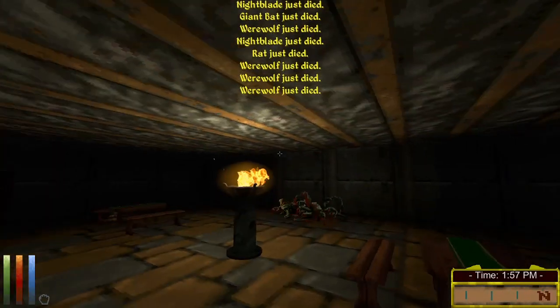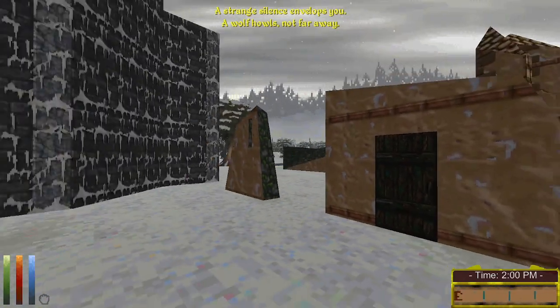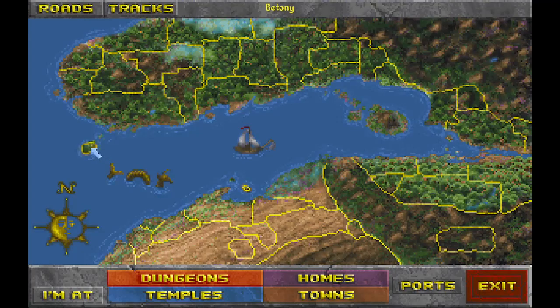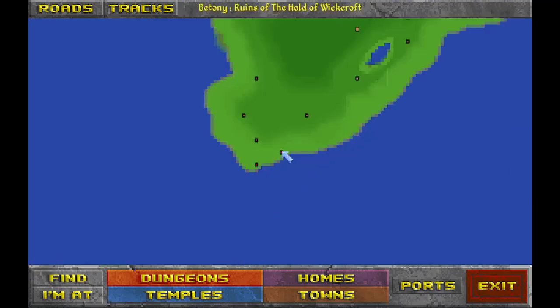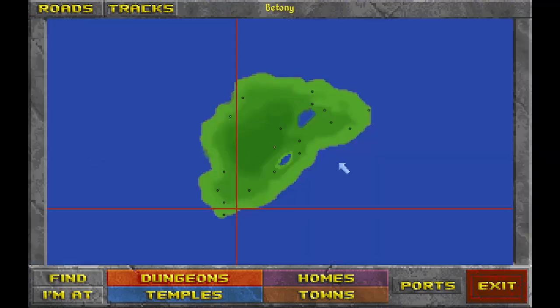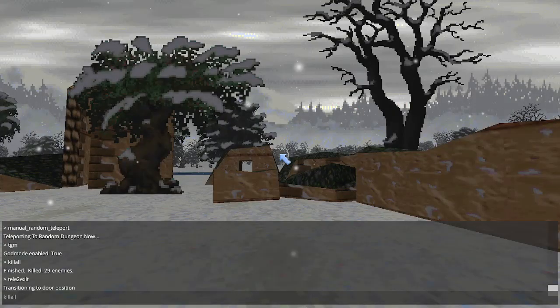This is a very small dungeon, only one module large. Where did it send us this time? The Island of Betany - Ruins of the Hold of Wickcroft. Interesting. I never really have gotten sent to this place very often. Definitely would be a cool place to get sent to at the very start. I like the islands.